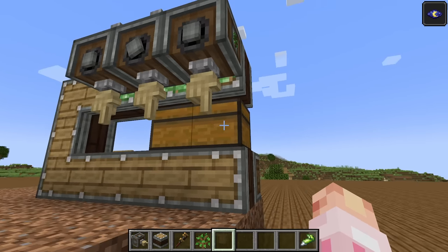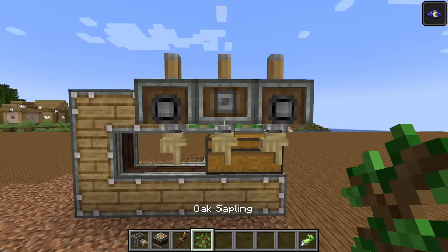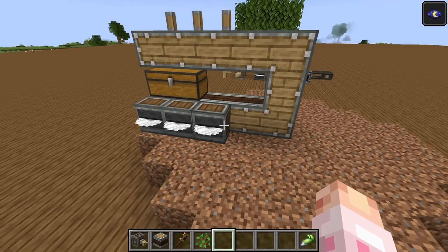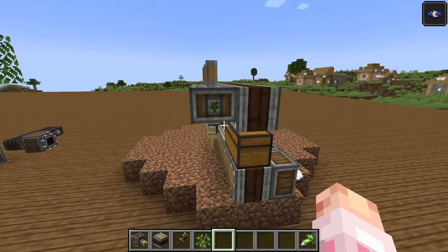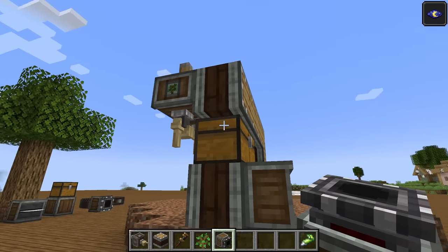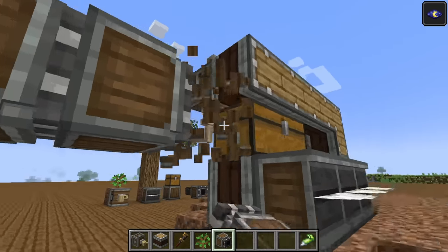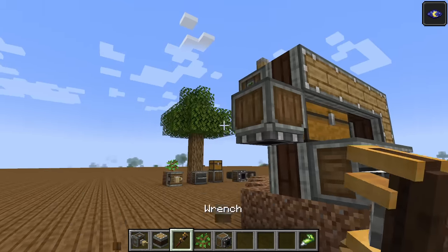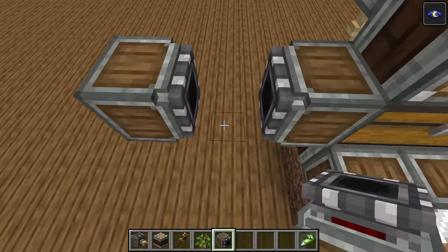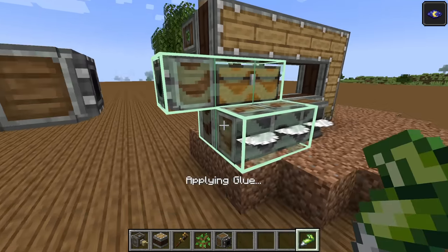Now the deployers will pull any saplings out of this chest and use them when they need. If you can't reach the filter slot for any reason, you can twist them by giving them a flick with the wrench on the top to rotate them around their arm. This is the core of the farm: it will break the trees, store the trees, and place them back down. The last thing we have to do is get the items moving somewhere more useful, and for that we're going to use a portable storage interface. Just don't forget to glue them onto the contraption.